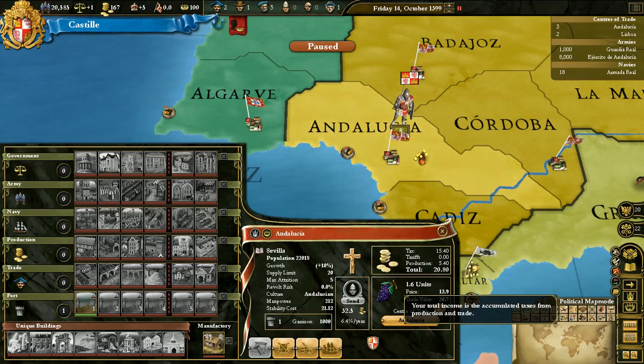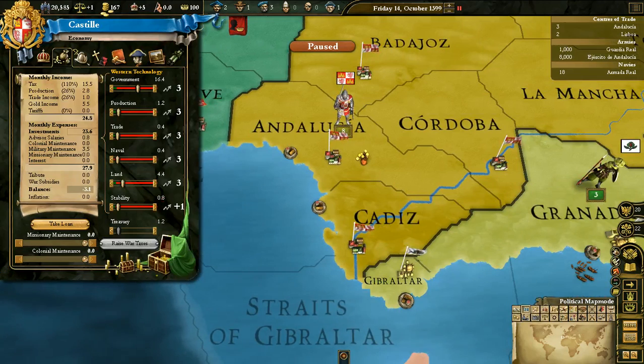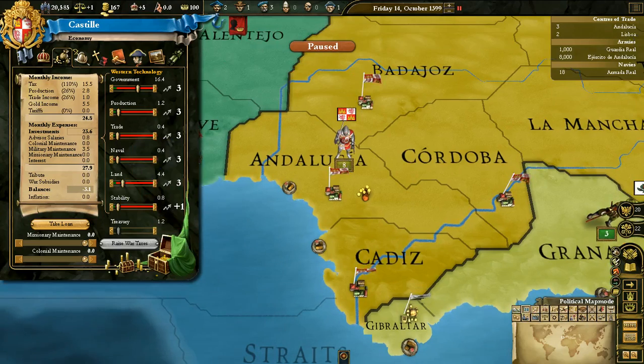The total of all of these combined is 20.8. The total income is the accumulated taxes from production and trade. This is what you get up here in the production. Because remember, you only get 26% of that 26%, just to remind you. That's why it's only 2.8.